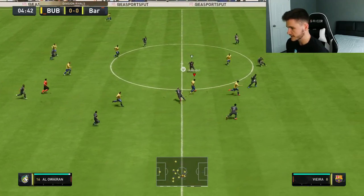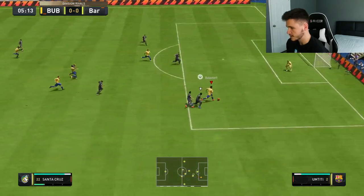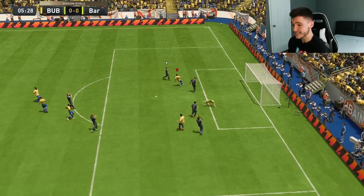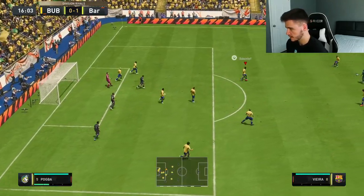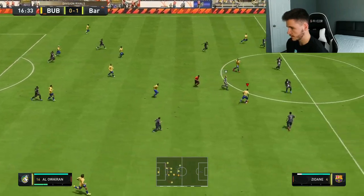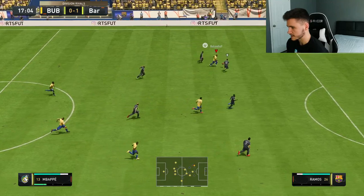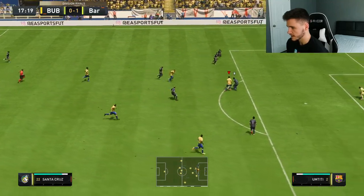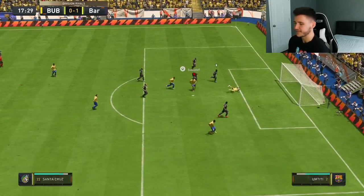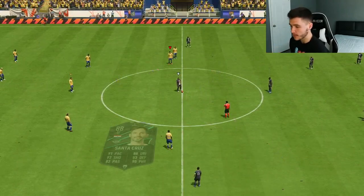Look at that — Santa Cruz with a great touch, can you find the back of the net? It's a decent attempt. Bobby Moore with great defending. Mbappe to Zizou, Alaweren — going to try to hit Mbappe. It's a lovely pass. Mbappe into Santa Cruz, great touch, and he finds the back of the net! Santa Cruz got a bit of luck right there but we'll take it.